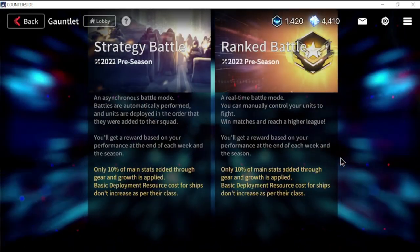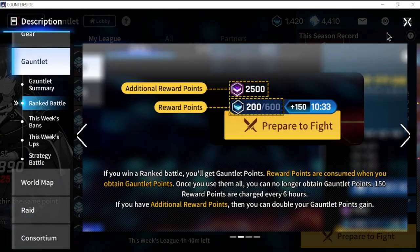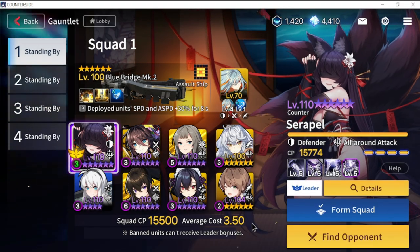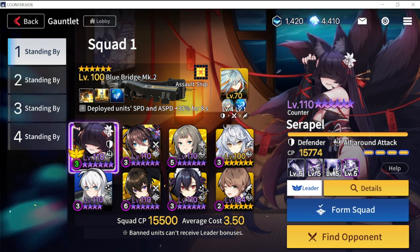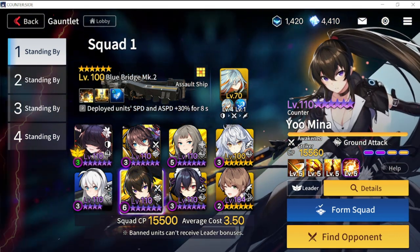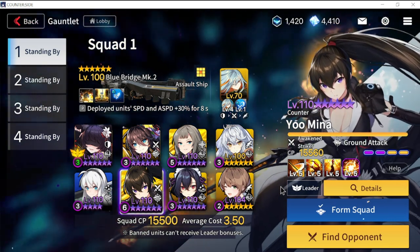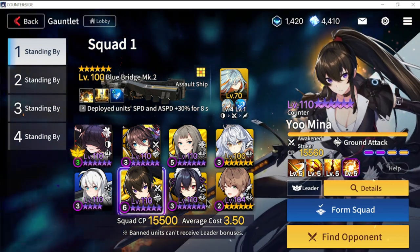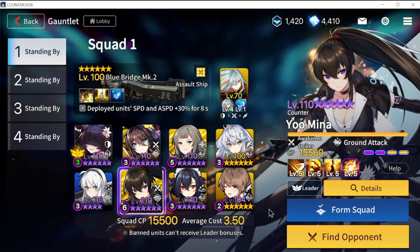Let's go to my PVP team and do a match. For ranked, another tactic I found effective: most Yumina teams are rush teams, and once she is rushed there's really very little option to take her down, especially when she goes out first.